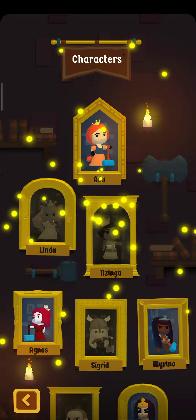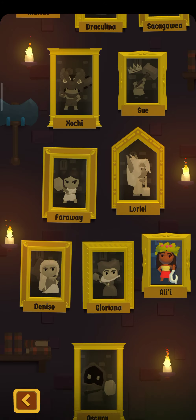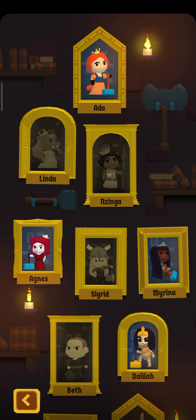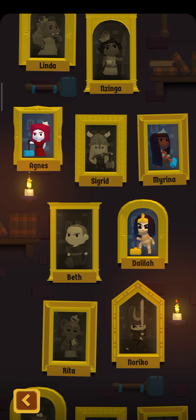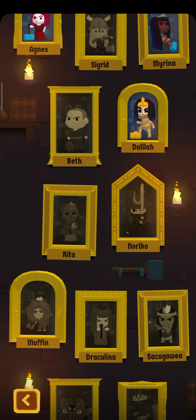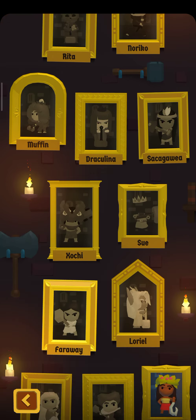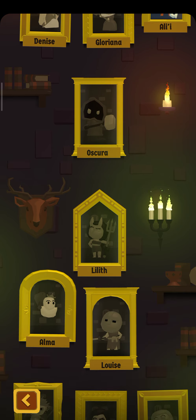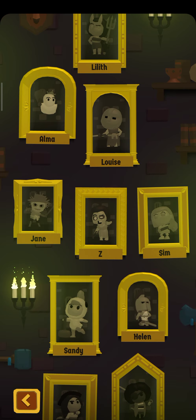I've been playing this game for a while now. Ada is the default princess you start with. Then there's Agnes, which I already have, and Mirina, Dalila, and Ali. There are several princesses you can unlock and choose from.